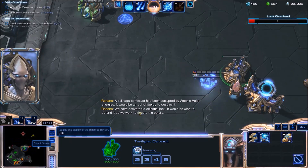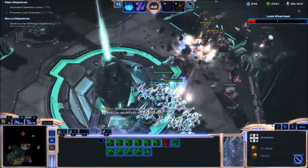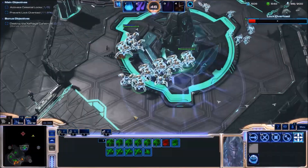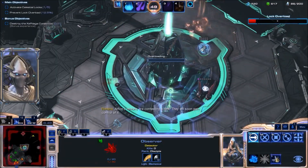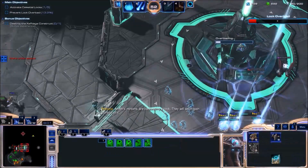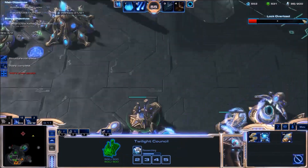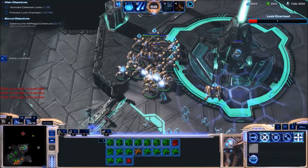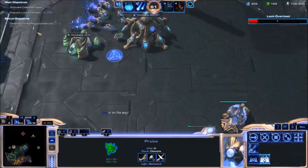There seems to be another attack wave. We have activated a celestial lock. Hellions and Warhounds versus Immortals — that's not going to end well for Amon. Ravens are so annoying though. Let's get some Dragoons. That will be my composition for most of the game: Immortals and Dragoons. We'll get some upgrades and chrono them. I signal my ally that I'm heading out to capture the western lock.